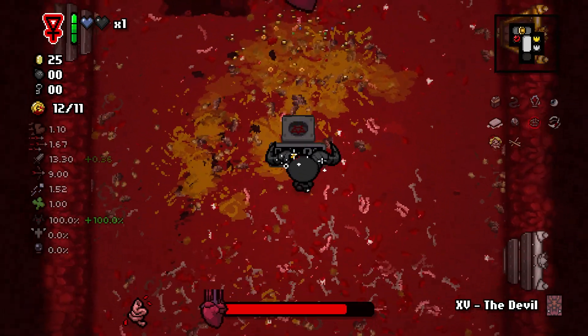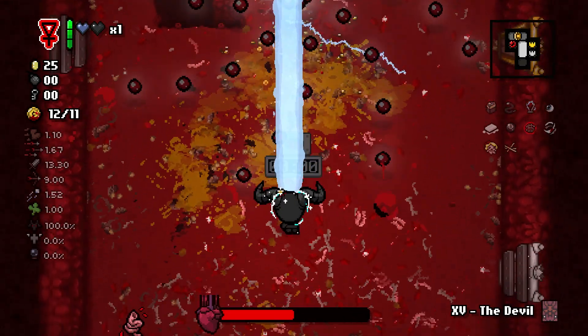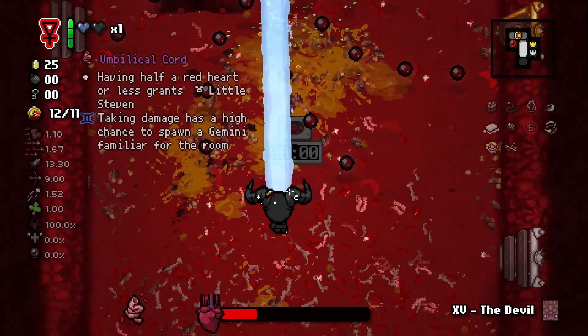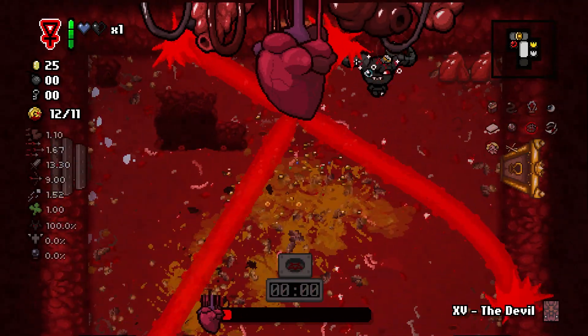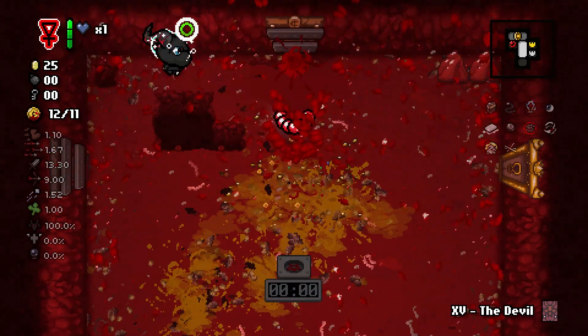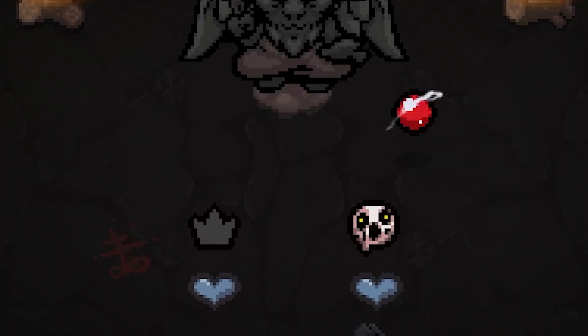Mom's Heart should be fine — I think we will be able to take it out. We can just kind of stay back here until she does this attack, which was very hard to dodge. Let's go ahead and see what we have in here — Dark Prince's Crown will do nothing for us, and Delirium will kill us, so let's take neither of those.